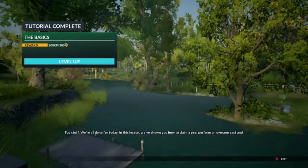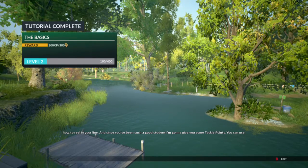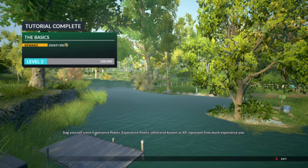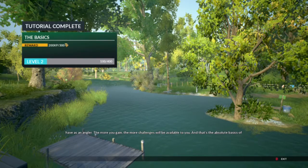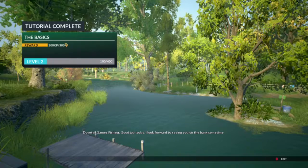Top stuff. We're all done for today. In this lesson, we've shown you how to claim a peg, perform an overarm cast, and how to reel in your line. And since you've been such a good student, I'm going to give you some tackle points. You can use these to unlock new gear in the tackle shop, which you'll find on the main menu. You've also managed to bag yourself some experience points, otherwise known as XP, which represent how much experience you have as an angler. The more you gain, the more challenges will be available to you. And that's the absolute basics of Dovetail Games Fishing. Good job today. I look forward to seeing you on the bank sometime. Oh yeah, I did it!